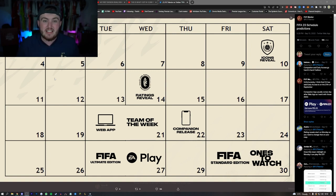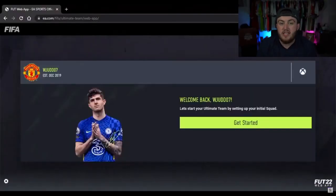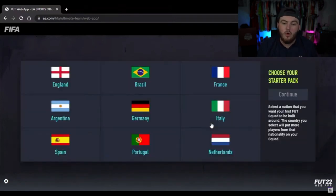EA usually release it somewhere between 6 and 7pm, but in previous years there's been a soft release the night before. So I wouldn't be surprised if on the Tuesday we might see the web app soft release and then on the Wednesday we'll see the full release. It's to help with servers and stability - EA worth billions of dollars but for some reason their servers can't handle it. You don't need to own the game to get on the web app - anyone can play it before the game comes out, but eventually it will lock for users that haven't bought the game.